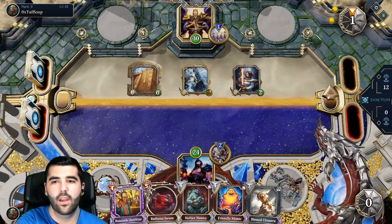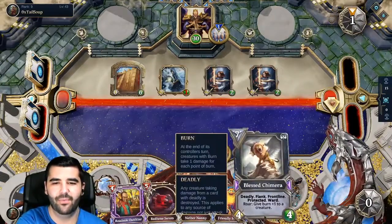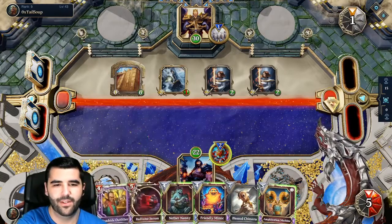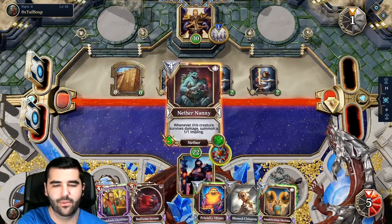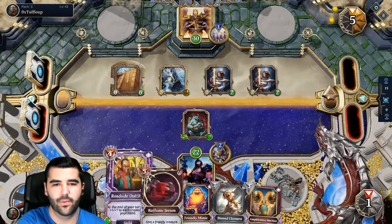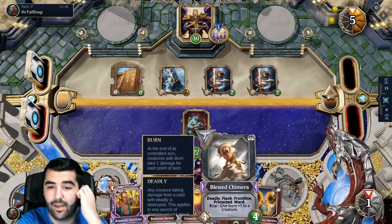Light Slavia, okay. We kinda need a board clear here. That's not that good. Definitely need a board clear. I can buff everything, but I need to. Just gonna go for the Nether Nanny. He doesn't have another one of those, so probably just gonna be trading. That's my guess here.